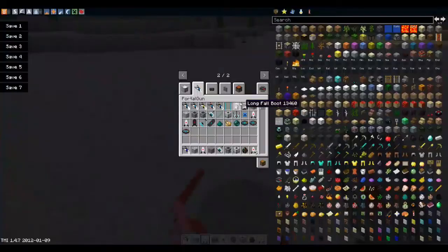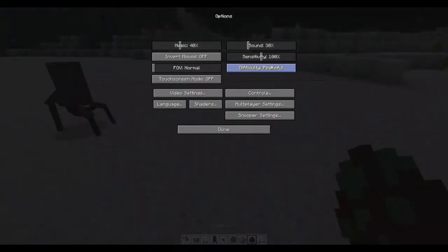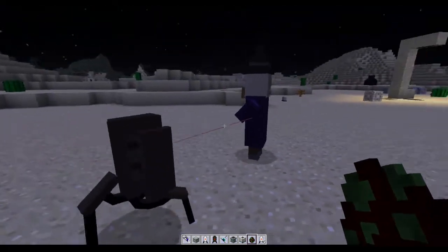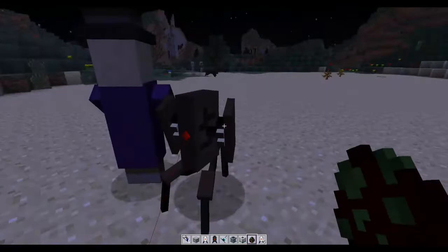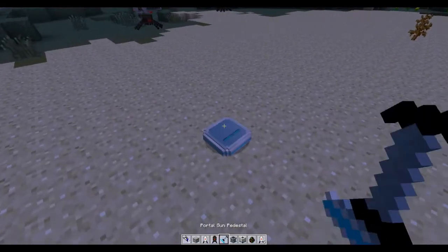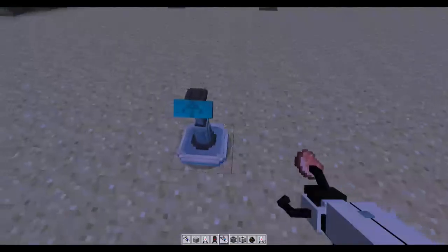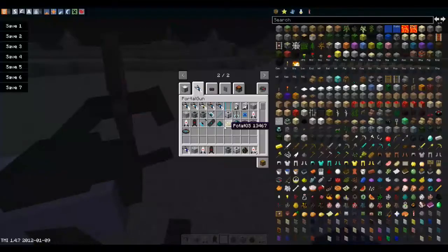There are different sentry turrets — one says it's different. When you kill them, you can get a defective turret — now it's a broken turret, it's time to shine! You can see the turret in action with monsters on. You can put your portal guns on a stand, pick them up, and put them back. This mod is actually really pretty neat.